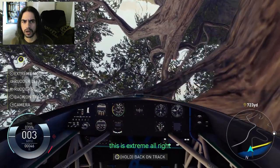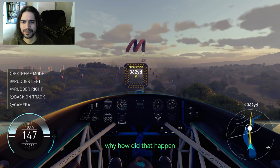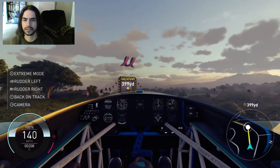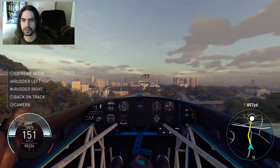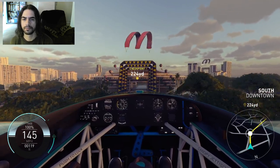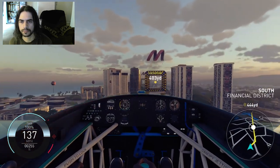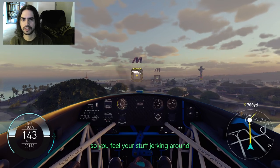This is extreme. Why — when you cross, how did that happen? We'll keep it right. Yeah, the wind is a huge factor now. It shoved me to the side as soon as I went in. It's like there's stronger gusts after the buildings, because the buildings kind of block it a little bit. So you feel your stuff jerking around. There it is again.